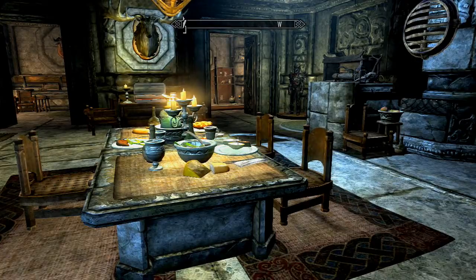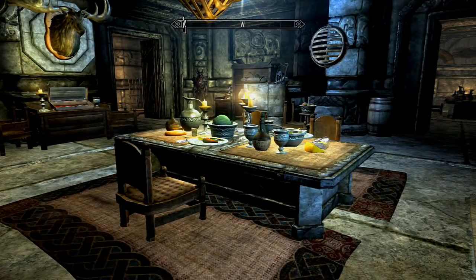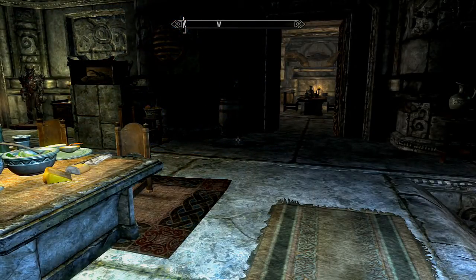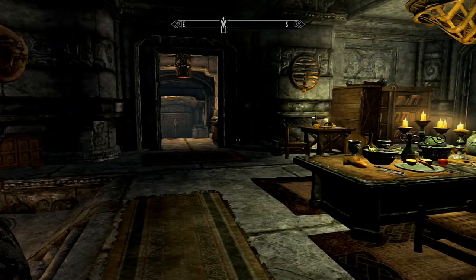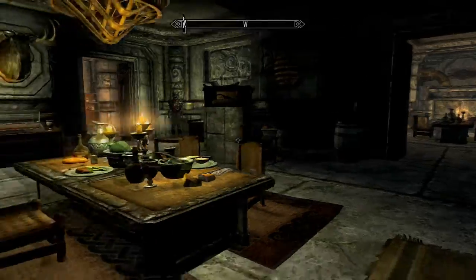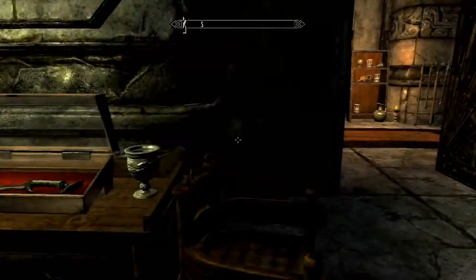Hi guys, welcome back to Let's Play Skyrim. So today's episode, what I'm basically going to do is level up to level 80 and also re-disperse my skill perks, because the last quest that I did at the summit of Apocrypha, you had the option at the end to remove any skill perks in exchange for a dragon soul. I basically removed every single perk that I had and now I'm going to put them all back but in a different manner.